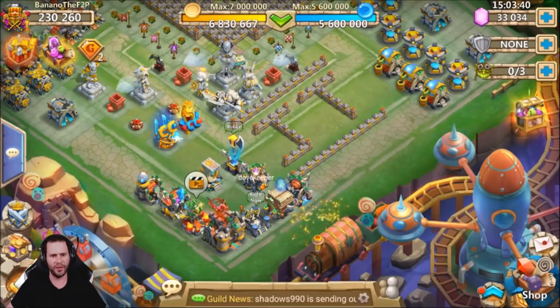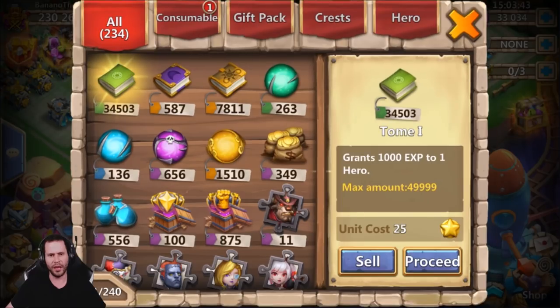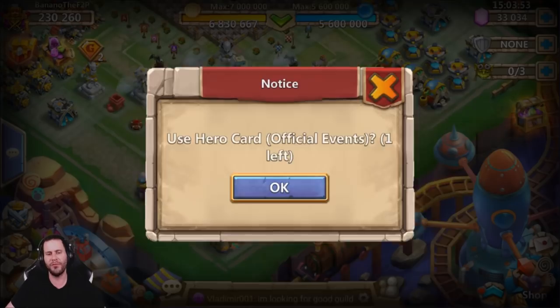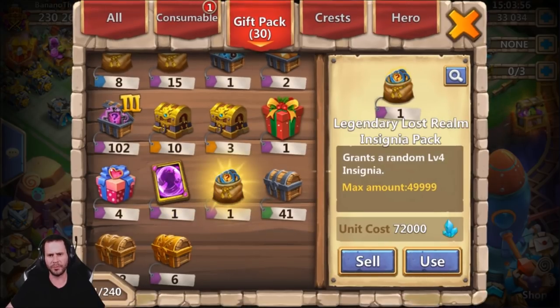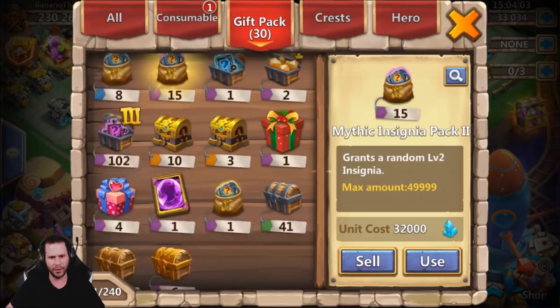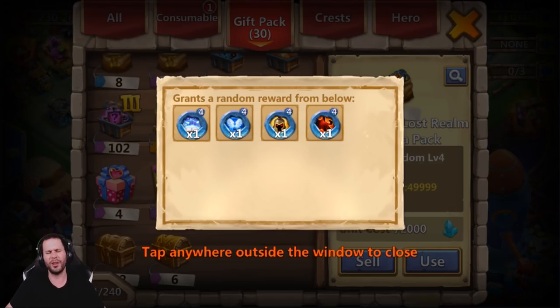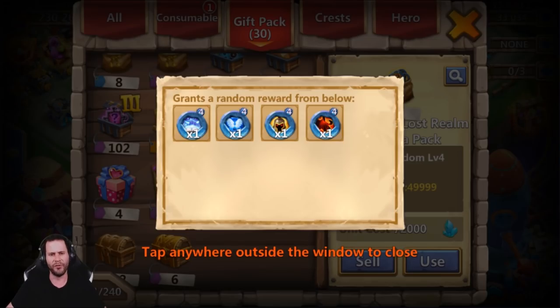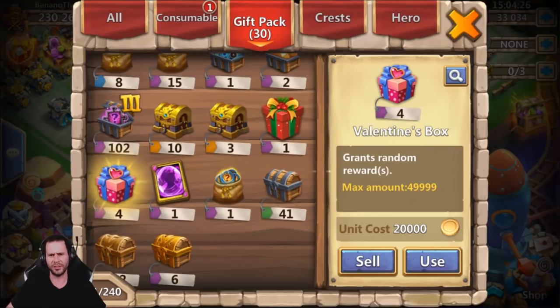Mainly the thing we wanted the most was the event coins and we snatched that up. Let's open up this event hero card. He already has Hotshot and Rambard - we need to see something else. Give me the Saint, give me the Fox, or give me the Bloody Mary. He also mentioned that the Android rewards need to be updated a little bit because he can't find any level 5 insignias from Lost Realm, though I'm not sure if that's actually correct.